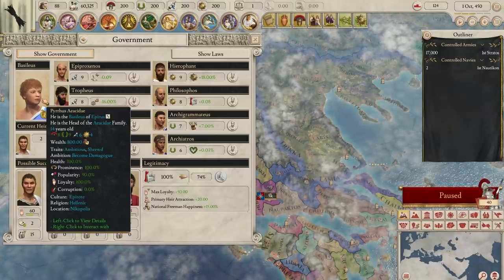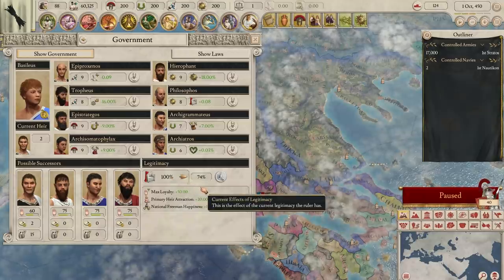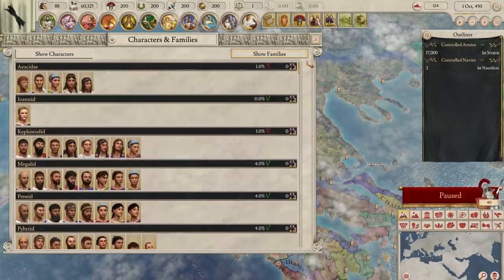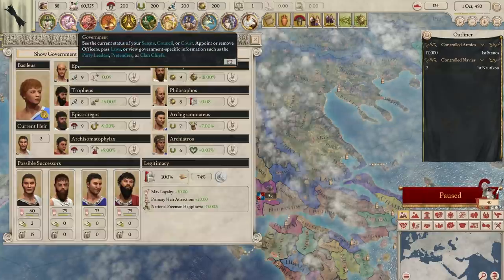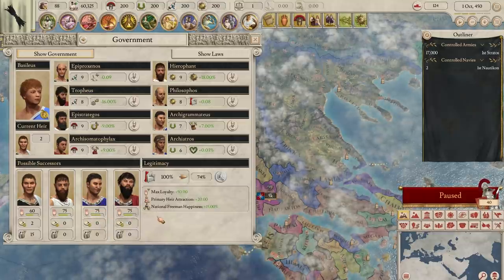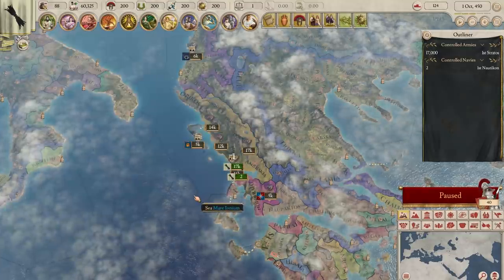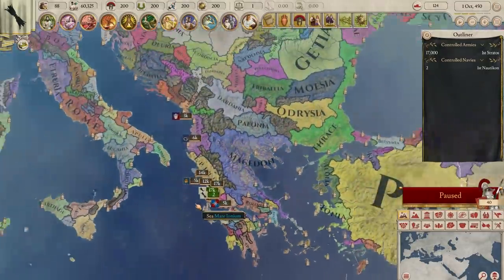His legitimacy as a ruler starts at 100%, and there are only 6 Epirot families to manage, so your country is really one of the more stable ones in the game. I can't really see how you'll have any problems internally early on. However, you will need to always keep the loyalty of the pretenders in check, but this shouldn't be difficult with so few families and a strong base income of oratory power to begin with.